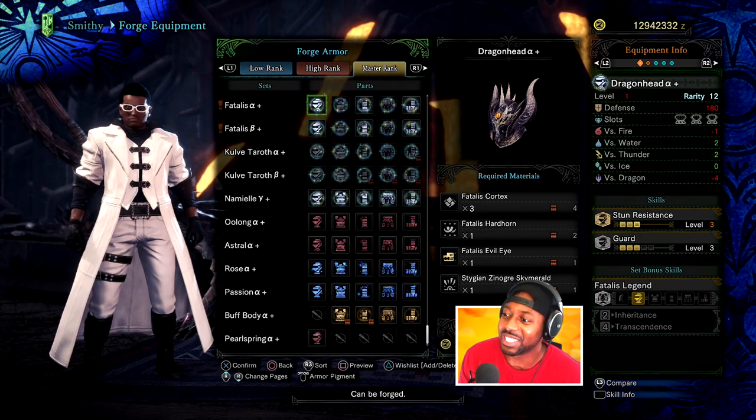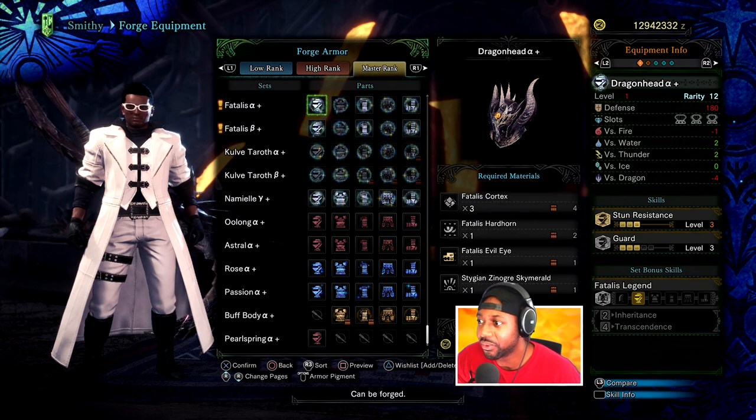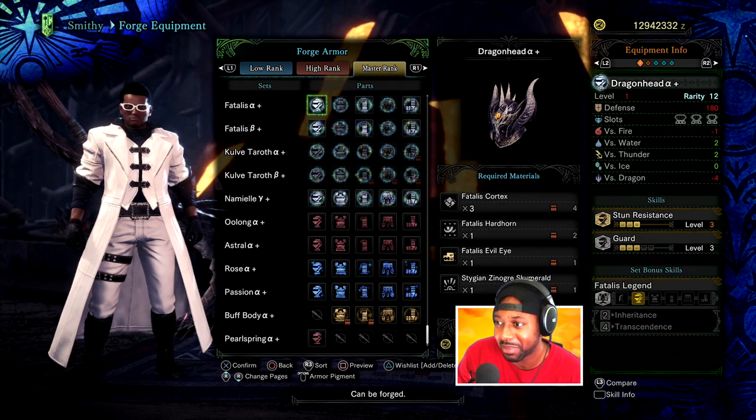All right, let's check out the set pieces. Stun resist 3, guard 3. And the slot sizes are three, four, three, two, two. Not bad for the alpha set.